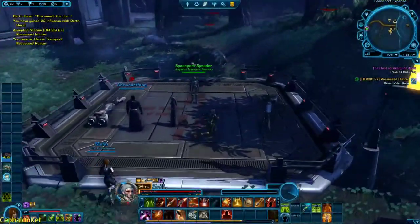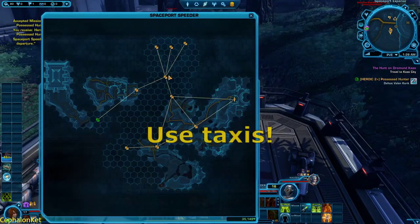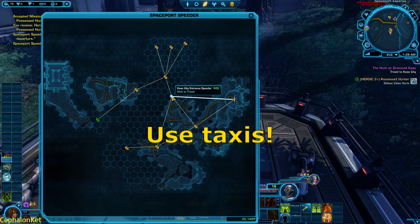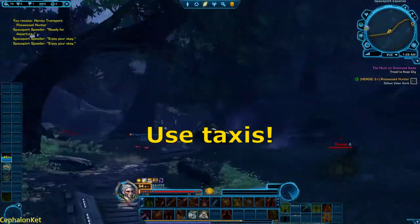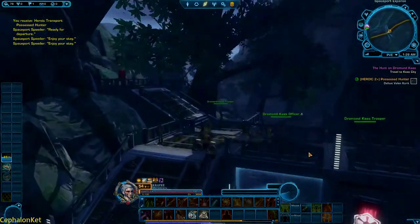On each planet you have speeders which you can use to travel to areas you haven't unlocked yet. If I want to go to Kaas City, I just take the taxi since I haven't been there on my own. The credit cost is very low, so don't worry about spending credits to go to an area you haven't explored — you will have the credits back in no time.